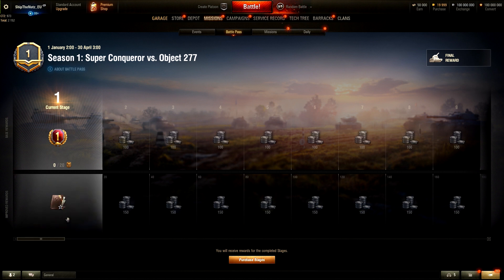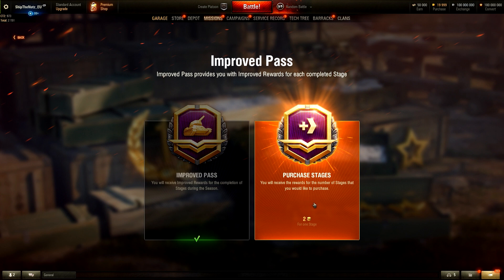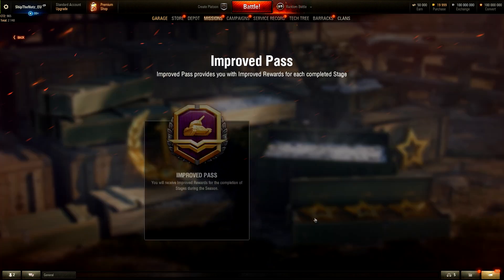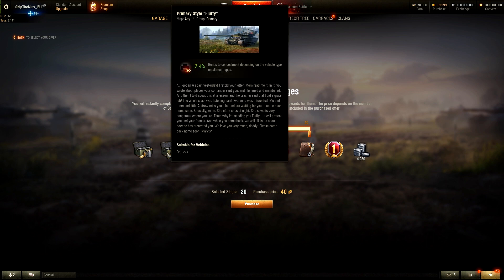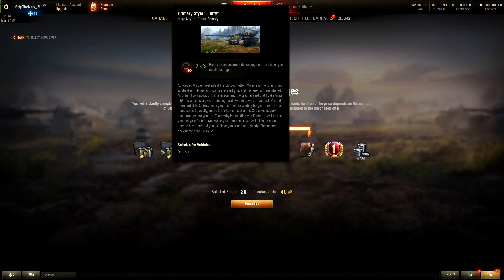I saw another purchasing option over here - purchase stages. You will receive the rewards for the number of stages that you would like to purchase. So I am able to buy my way up to level 10 already to get those bounty equipments. At level 20, you get the style and you get the commander. Just for the sake of testing purposes - you get both styles, actually. I thought you had to choose, but you only have to choose the commander - you get both styles.